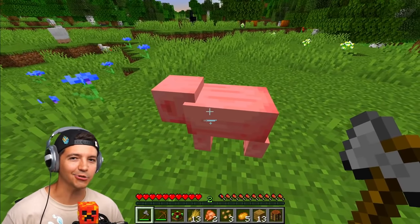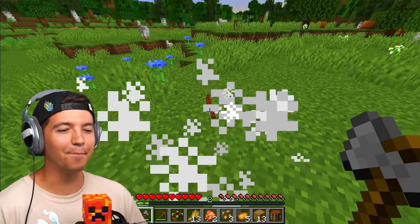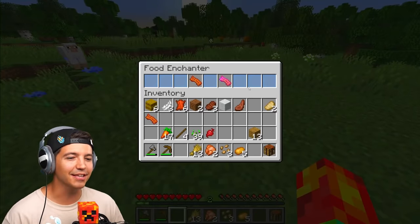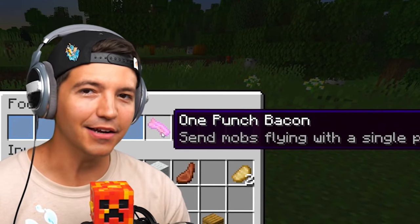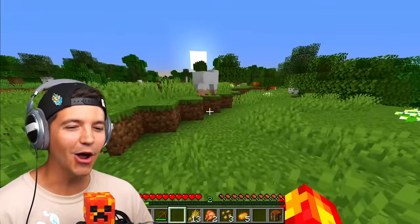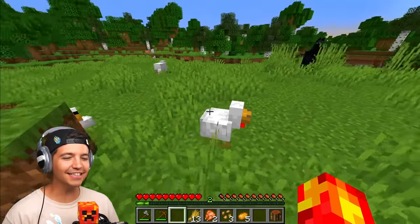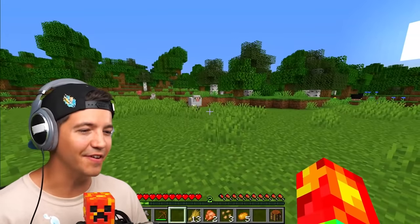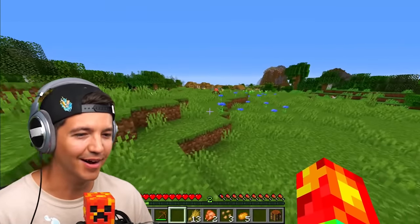Just guess in the comments what pigs drop. That's right, they drop bacon, ladies and gentlemen. And when you enchant the bacon, you get something so magical: the one-punch bacon. And if you watch anime, you know exactly what this is. You get knockback 20. You basically have a ridiculous amount of knockback, which is gonna come in handy when we're defeating mobs or trying to push them away from us.